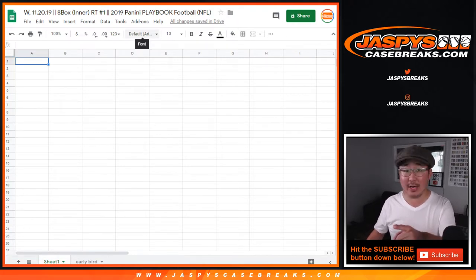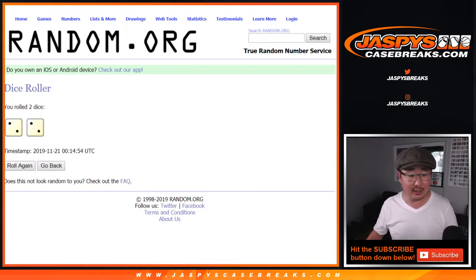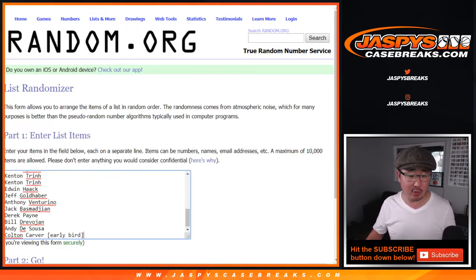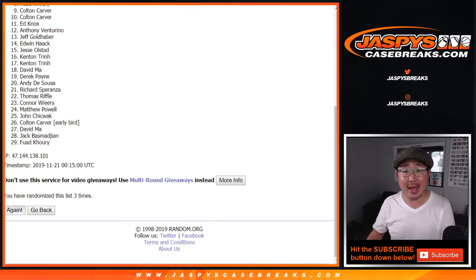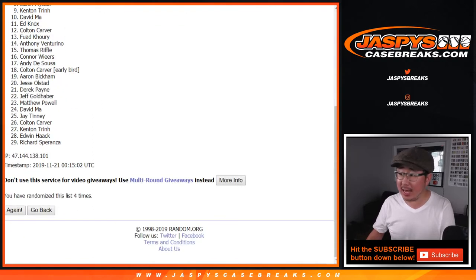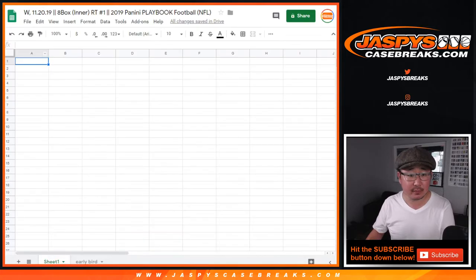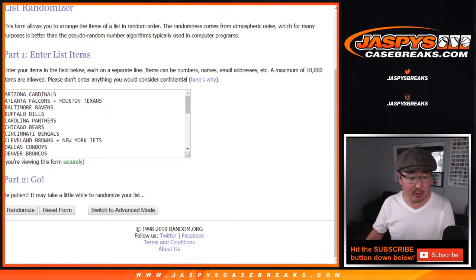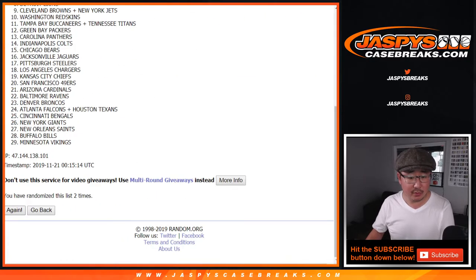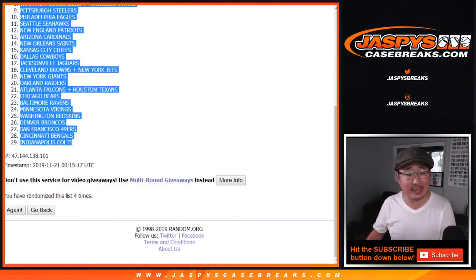We'll randomize your names, randomize the teams, and put them into the spreadsheet. Two and a two for the hard way — your names first. After four times, we have Bill down to Richard S. Two and a two for the hard way for the teams. After four times, we've got the Miami Dolphins down to the Indianapolis Colts.